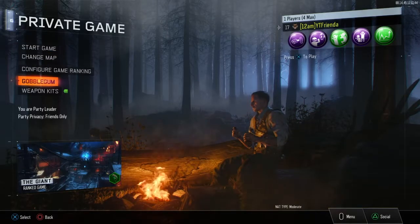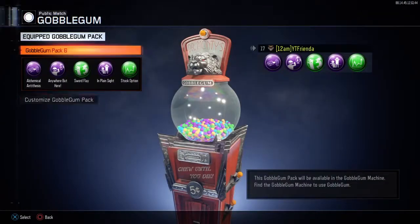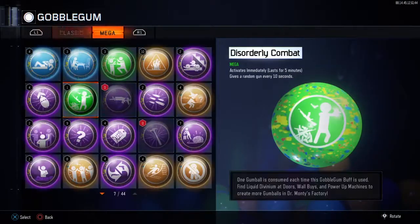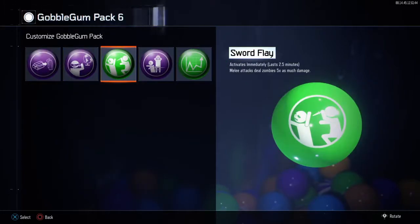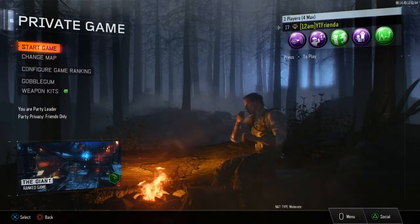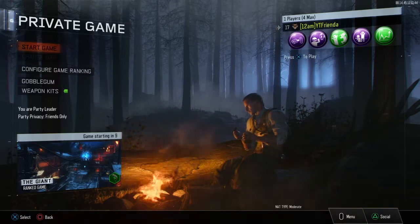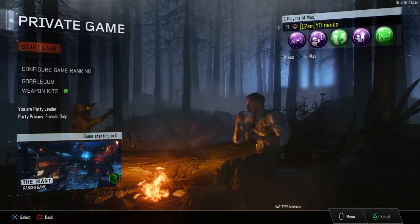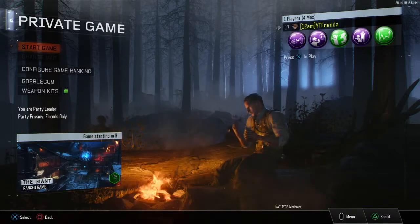Hey, what's going on guys, it's your boy Tally T. Today I want to show you guys the best gobble gums you can get out of the classic ones — not the mega ones, because some people don't have the mega ones. We're gonna go with the classic. These are my favorites out of all the classic ones, and I'm gonna tell you why I like each one.